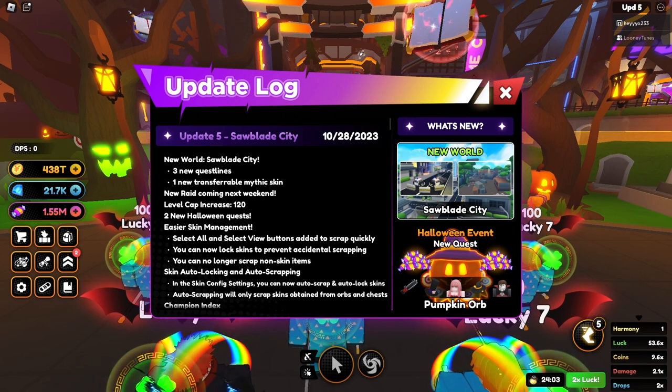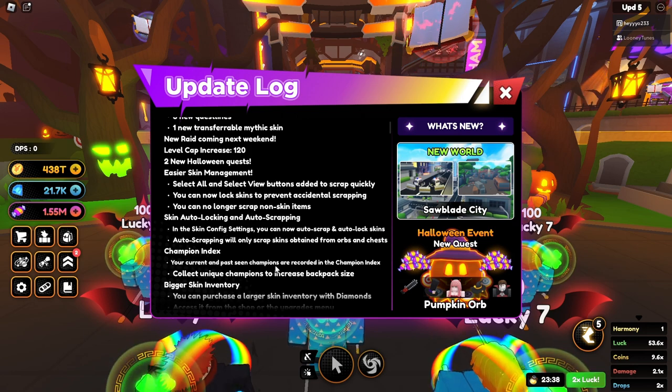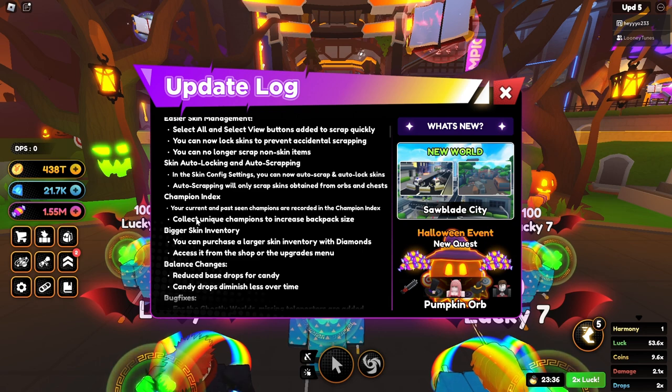Easier skin management: select all and select view buttons added to scrap quickly. You can now lock skins, you can no longer scrap non-skin items, auto locking and auto scrapping. In the skin config settings you can auto scrap. Current and past seen champions are recorded in the champion index. Increased backpack size — bigger skin inventory. You can purchase the largest skin inventory with diamonds, access it from the shop or the upgrades menu.